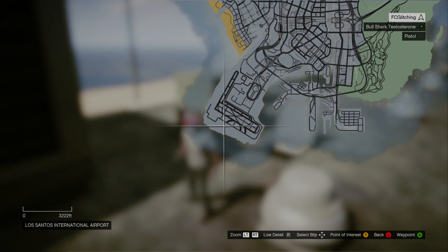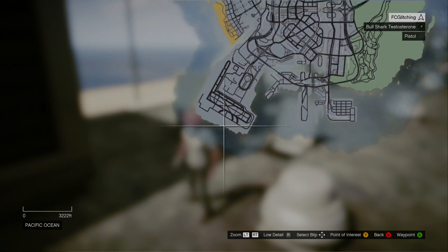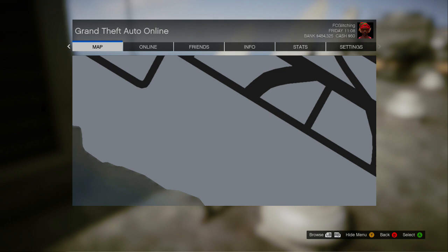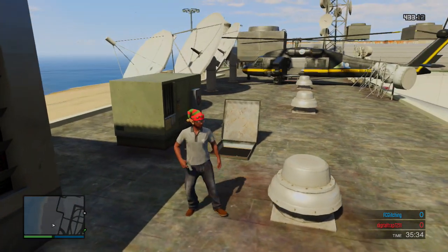To do this, all you're going to have to do is go to a location on the map that has two different pop machines right next to each other. I came to the spot inside of a bunker on the airport, and this is a pretty good spot for doing this.